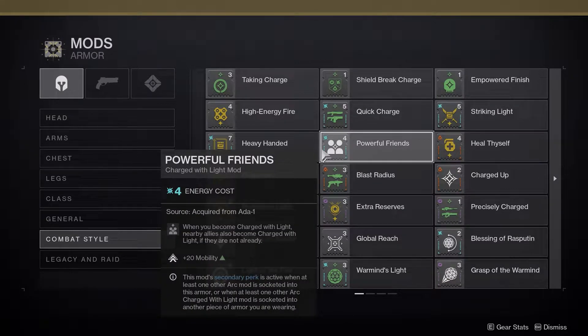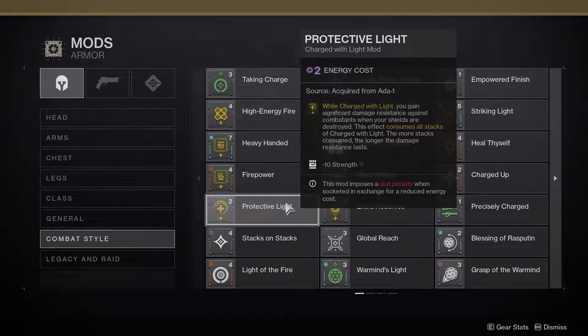Powerful Friends is another arc mod — whenever you become charged with light, nearby allies also become charged with light if they aren't already. Similar to Radiant Light, it has a secondary effect under the same criteria, but this mod gives you plus 20 mobility. Because you have both Radiant Light and Powerful Friends, both secondary effects activate, giving you plus 20 strength and mobility without needing another arc energy mod. Finally, Protective Light is a void mod that, while you are charged with light, gives you significant damage resistance when your shields are destroyed. This effect consumes all your stacks of charged with light, and the more stacks consumed, the longer it lasts. The only downside is minus 10 strength, but since we have the plus 20 from Radiant Light, this shouldn't hurt too much.